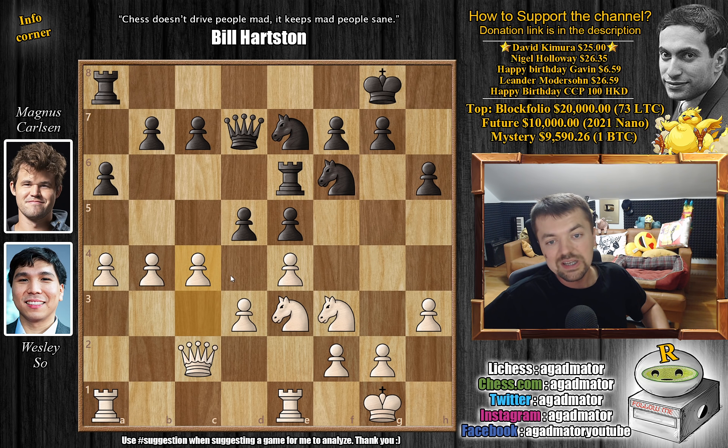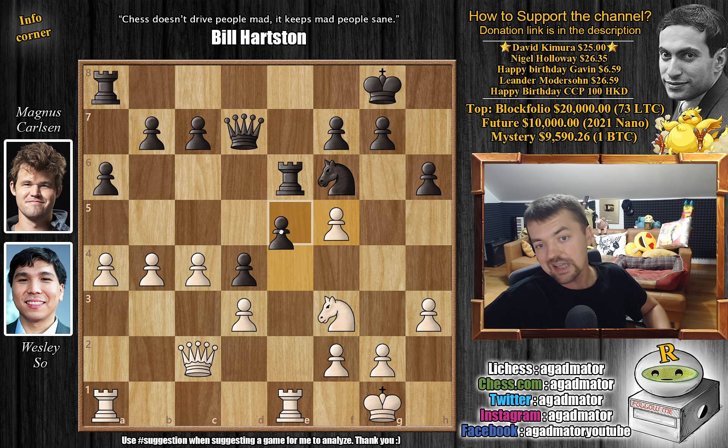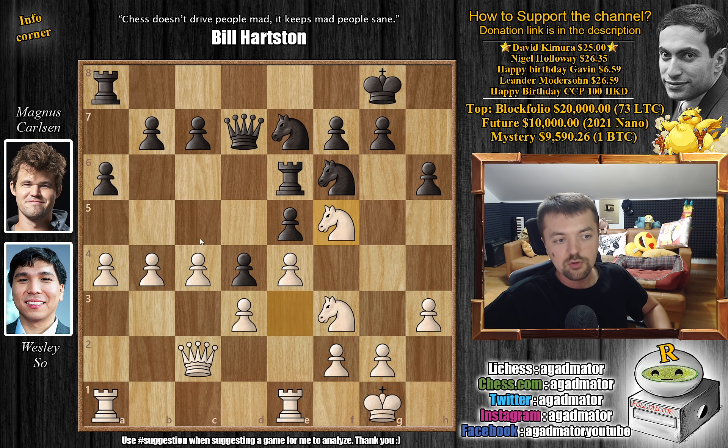So c4 by Wesley, and Magnus advances the pawn to d4. You can't allow any captures, so you either capture or push d4. It does make sense to push d4. So d4, we have knight to f5, and you don't want to capture here — if you capture, you've doubled white's pawns, but the rook is under attack and you're going to lose this pawn. It's attacked twice. So after knight to f5, we have a5 by black, challenging the b4 pawn, and Wesley advances it to b5, keeping the position closed.